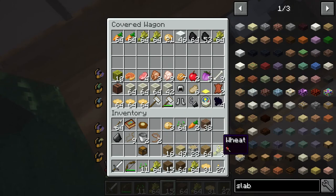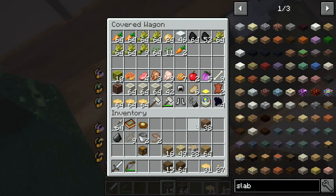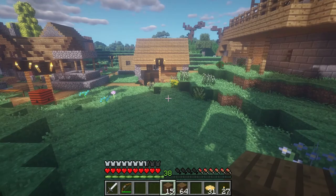We can put the apple in there, the plums, the rest of the wheat, the seeds, the carrots, potatoes, and then the chestnuts. Definitely put the chestnuts in there.